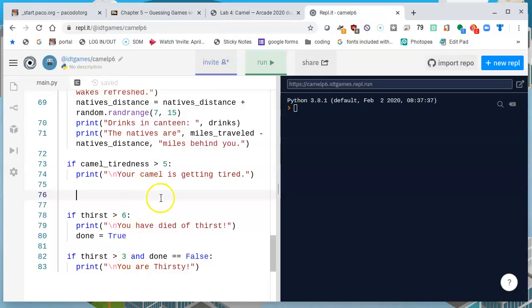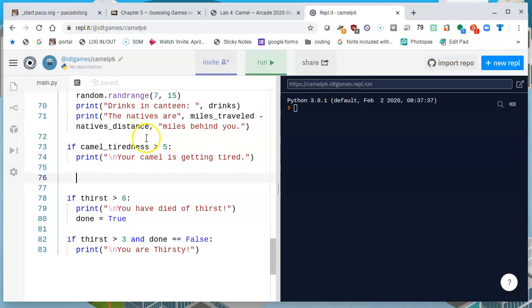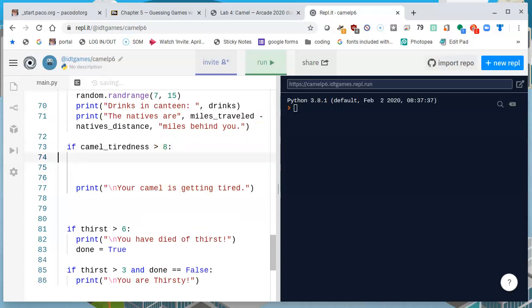We did the same fix with the thirst check. When your Camel is getting tired, I don't want to say that your Camel is dead right after that. So let's change the code — I have 5 and 8. Let's check the greater one first. If the Camel's tiredness is greater than 8, that is the fatal one. I'm going to add some logic: if the Camel is greater than 8, then write on the next line, print, backslash n, 'Your Camel is dead!'